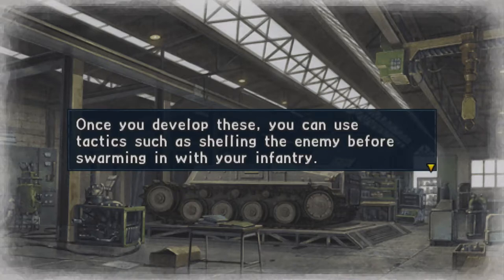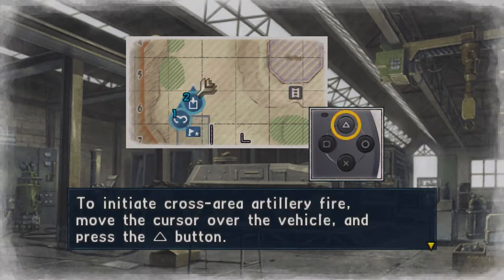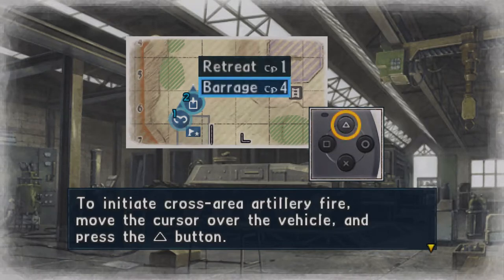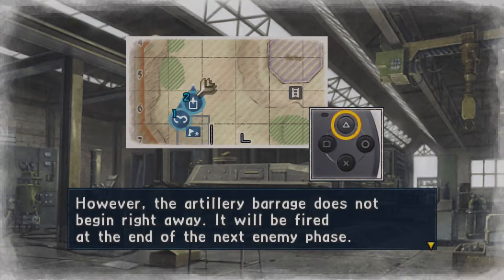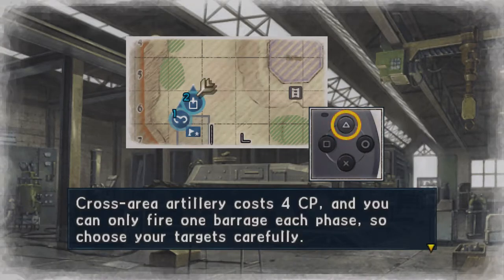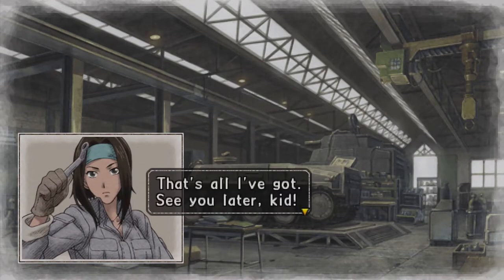Because they had to make Lavinia stronger — this is just a joke at this point. To initiate — that cost four? Why would I use that? Cross Area Artillery fire: move the cursor over to the vehicle and press the triangle button. Select the barrage command and then select an enemy unit to target. However, the artillery barrage does not begin right away; it will be fired at the end of the next enemy phase. Cross Area Artillery costs four CP and you can only fire one barrage each phase, so choose your targets carefully.